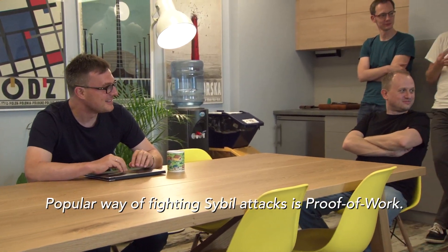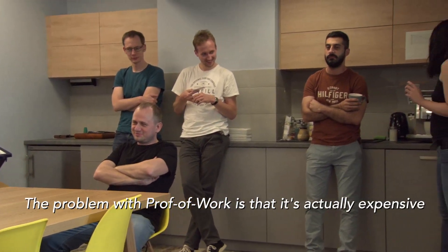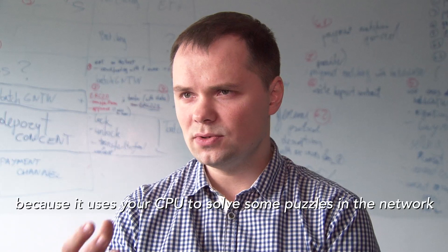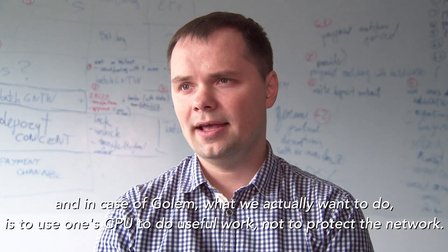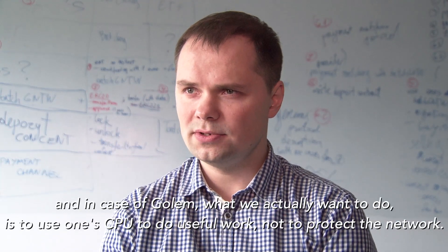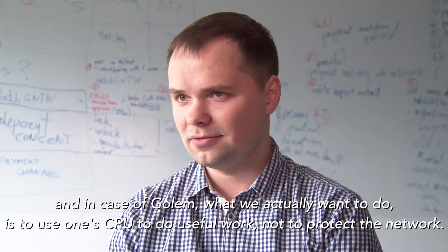A popular way of fighting Sybil attacks is proof of work. The problem with proof of work is that it's actually expensive because it uses your CPU to solve puzzles in the network. In the case of Golem, what we actually want to do is use one's CPU to do useful work, not to protect the network.